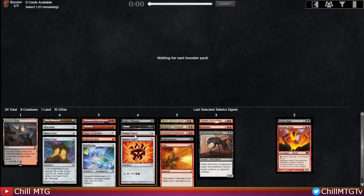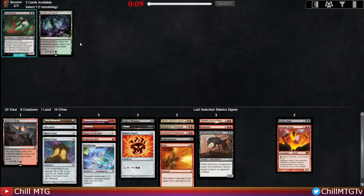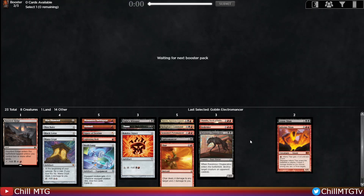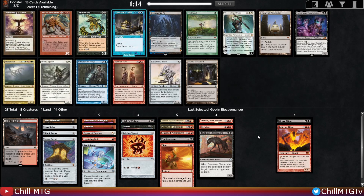There's a Rakdos Signet that'll replace the Golgari Signet, though I'm not sure the signets will even get played. I don't think I'm playing Blood Artist — it just doesn't fit. Looking to pick up a couple more creatures and some fixing. Let's see what Pack 3 brings us.